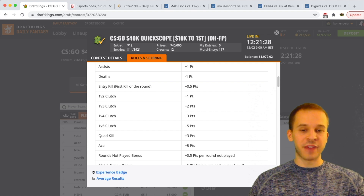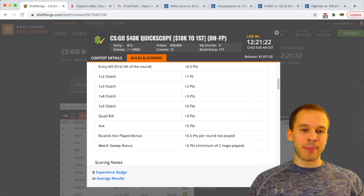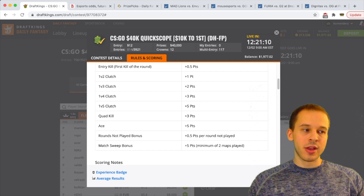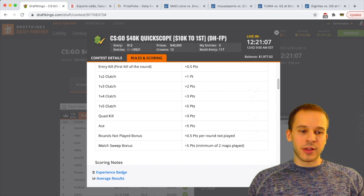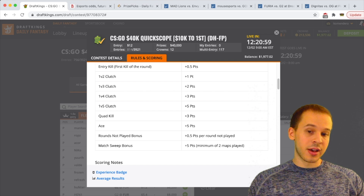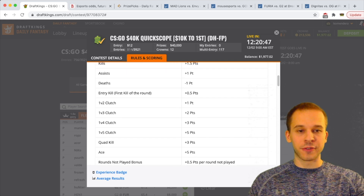Rounds not played bonuses are also important. You get half a point for every round not played. There are 30 rounds in CSGO — if a team wins 16 to nothing, there are 14 rounds not played, so you'd get seven more points. The match sweep bonus is plus five. It's a best of three, so if your players win 2-0 in their match, you get plus five plus 15 points for the game not played — that's 30 rounds not played — so that would be a plus 20 total. That's important to note for CSGO scoring.